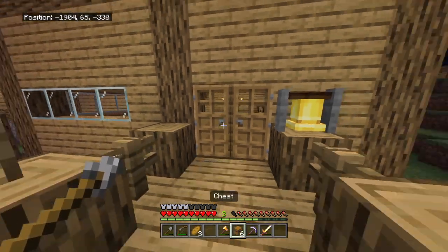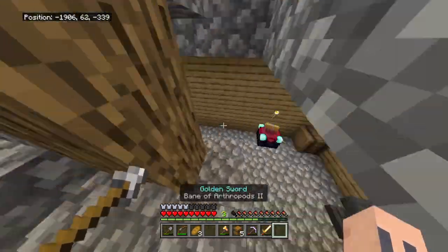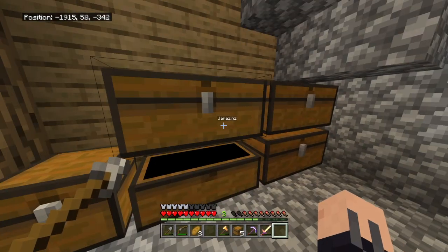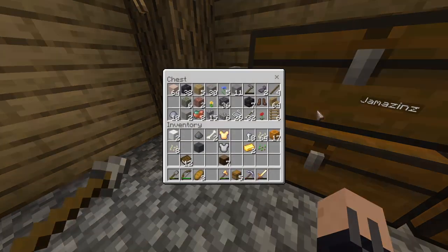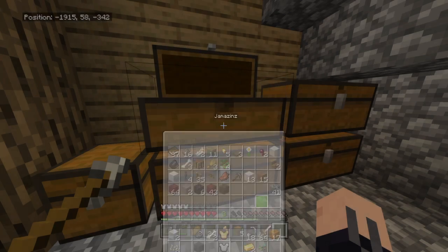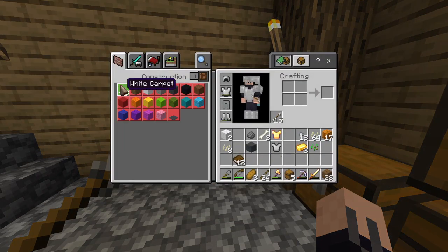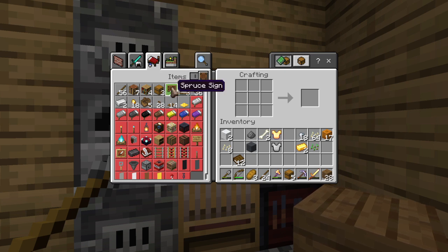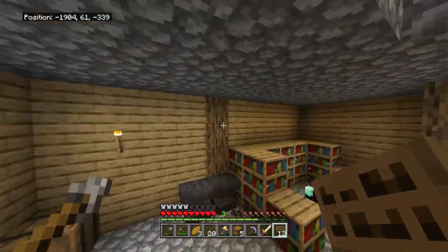Kind of mean but I mean, it's fine. He doesn't have a mailbox here - I'm gonna put a mailbox here. Do we not have signs? No way. 100% we have signs somewhere. Don't make me make more. I'm gonna have to make more. Of course, of course. Unfortunately they're gonna be weird - it's gonna be spruce wood instead of oak.